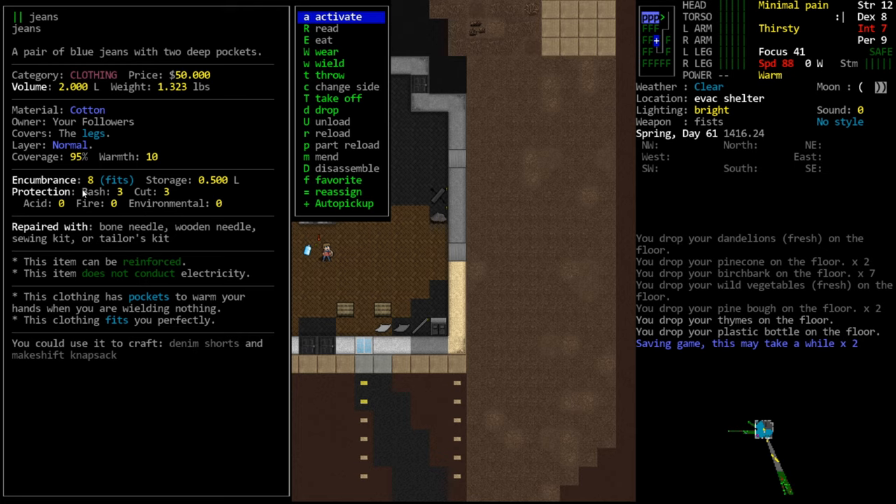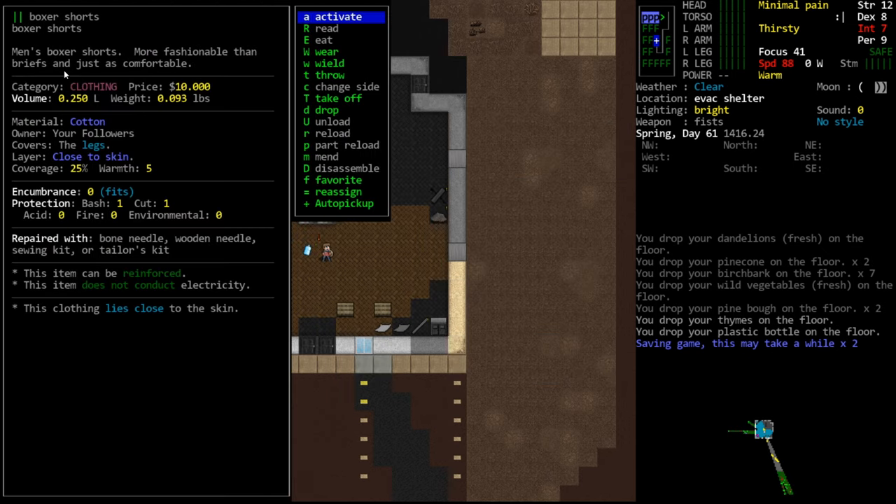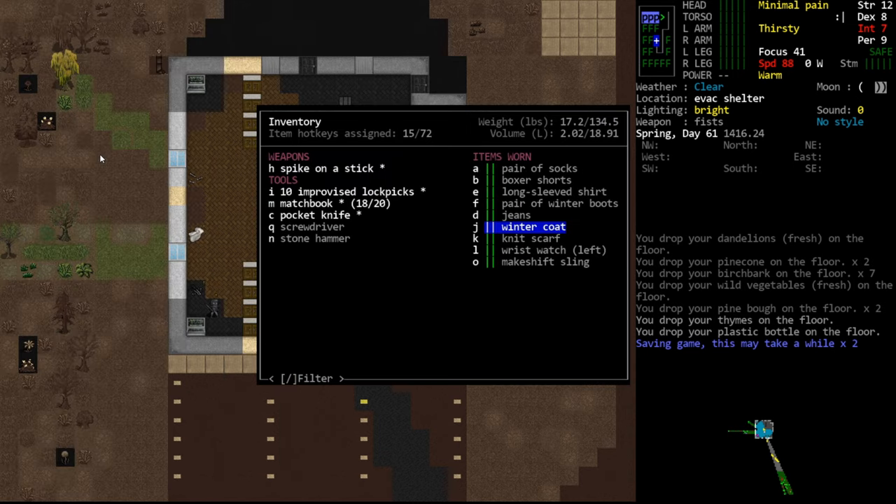Next we have what layer the item goes on. There are a few layers you'll see most frequently: close to the skin, normal, and outer. Close to the skin refers to undergarments and tight-fitting garments – like a kevlar vest, which is meant to be worn under clothing. The normal layer is what the jeans occupy; they're not designed to go under or over other things. Then there's the outer layer, which is for jackets and coats.